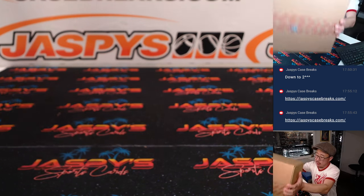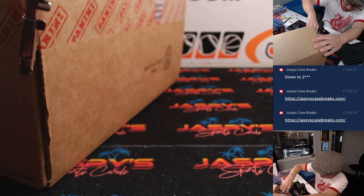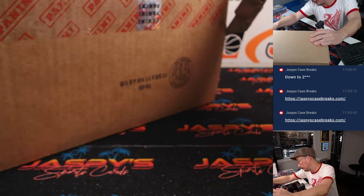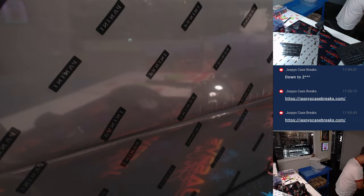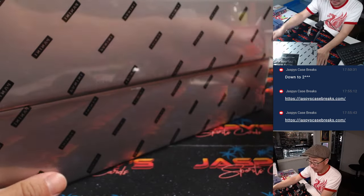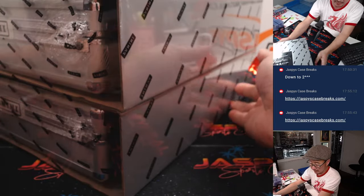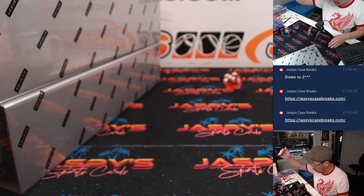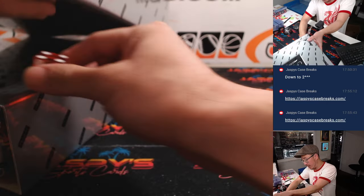Now let's pop open this fresh case and see which briefcase we're going to do. We're going to grab the die and roll it to see which box we're going to do — one, two, three for the top box, four, five, six for the bottom box. And it's four. So bottom box.